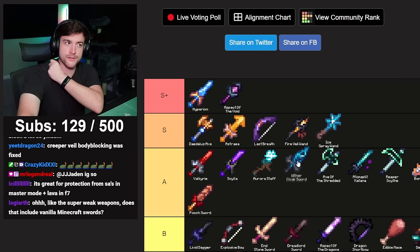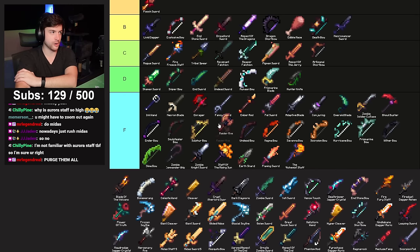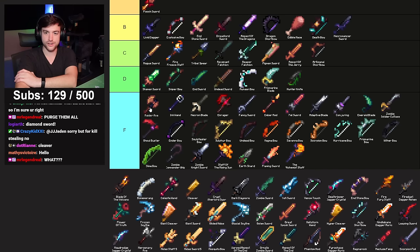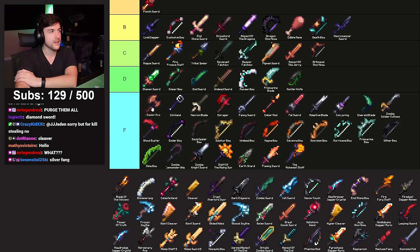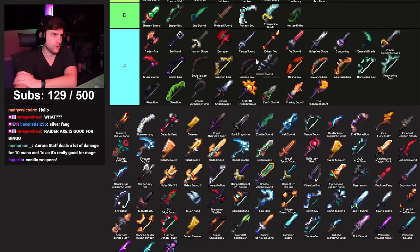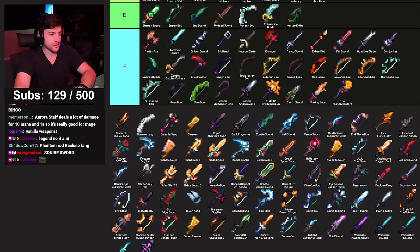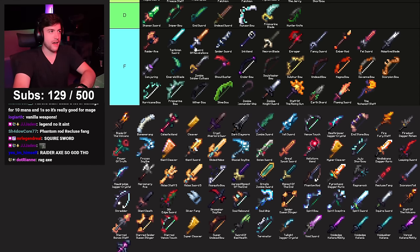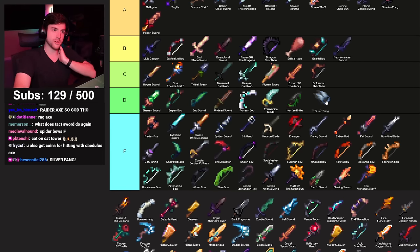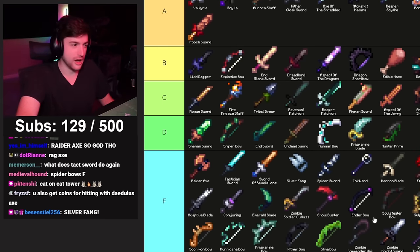Time for another massacre. Raider Axe — completely invalidated by Void Sword. It's not bad, but there's no reason to use it — completely outclassed, except you technically get money for hitting things with it. Raider Axe — F. Spider Sword — F. Tactician Sword — F, expensive and there are better weapons for the money. Sword of Revelations — F, use a Daedalus Axe. Silver Fang used to be goated as a budget high-damage weapon, but Void Sword completely invalidates it. Silver Fang — F.